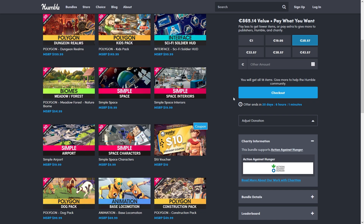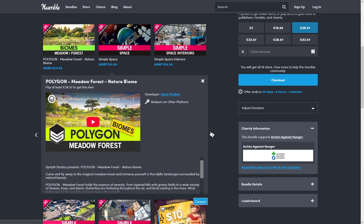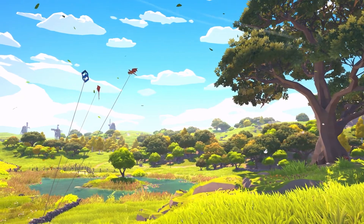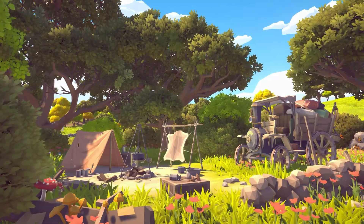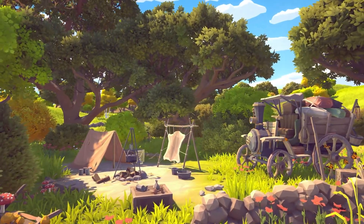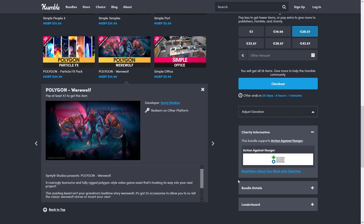Another one that I think also has not been part of any bundle is the Biomes Pack. This is a really gorgeous environment, so this one right away would be an excellent starting point for any kind of game with a nice visual — something nice and inviting. Although of course, you can put it at night and it becomes quite a bit more terrifying. And if you want terrifying, this one also includes a really nice werewolf character.